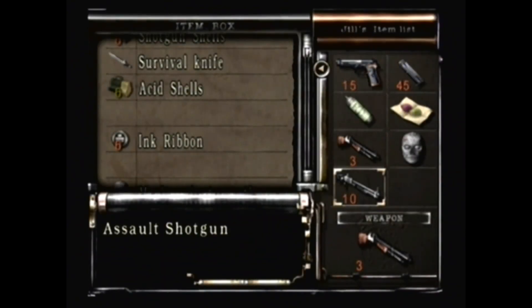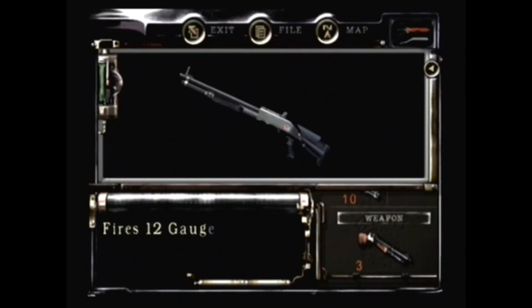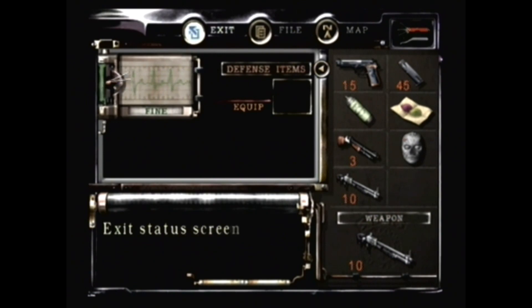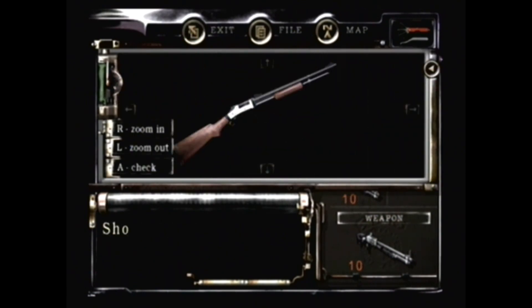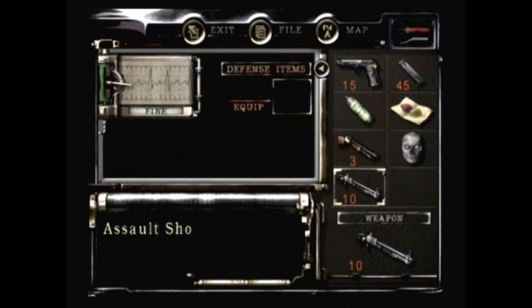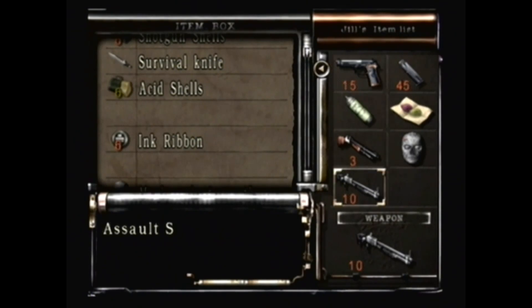Let me examine it. Fires 12 gauge shells, Stars custom arsenal, and also Richard's favorite. Compared to this one - a weapon that's capable of firing wide range. Well, this one's clearly better, but I should probably use up that one first.